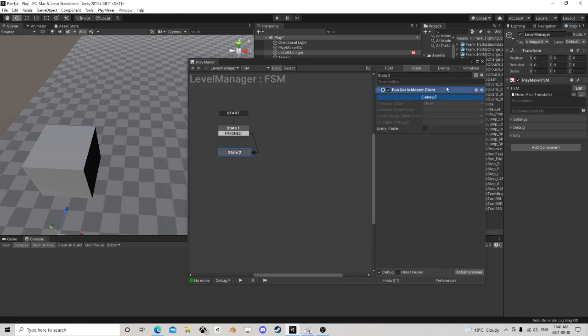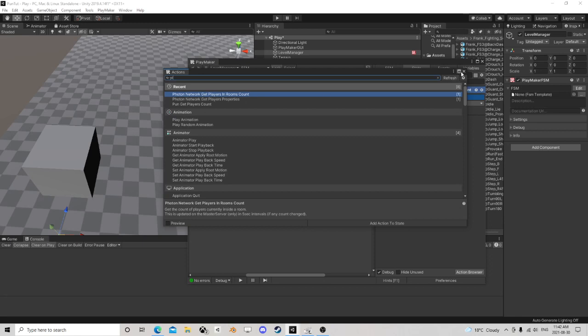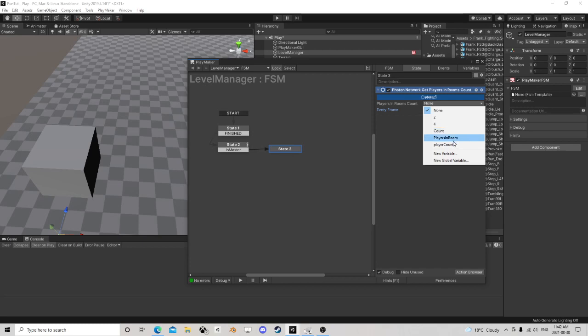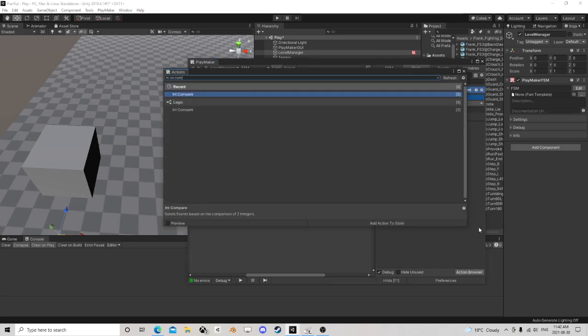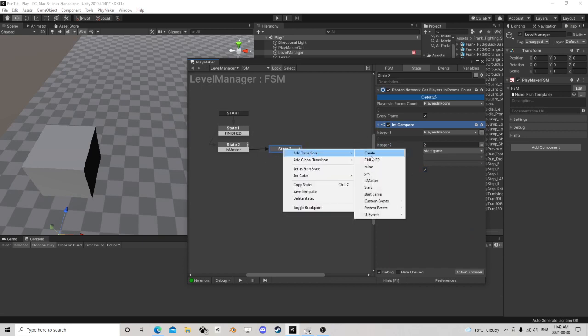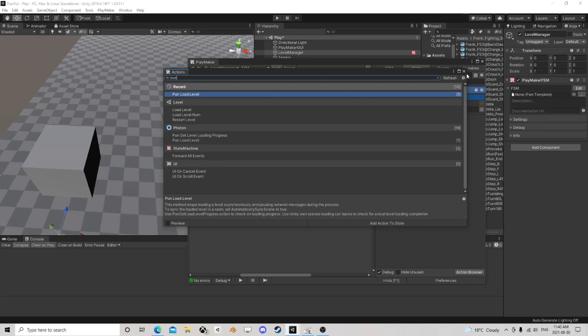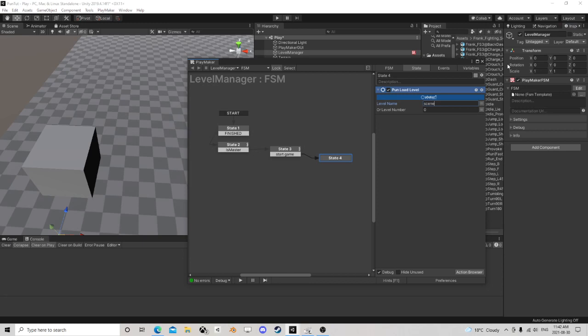You probably don't really need this check because it should only update on the master anyway, so the count just won't change — but we'll put it in. If we are the master, we're going to call it 'players in room' and do an int compare. If players in room equals two players, let's start the game — let's load a different level. We'll use PUN Load Level and load scene three.